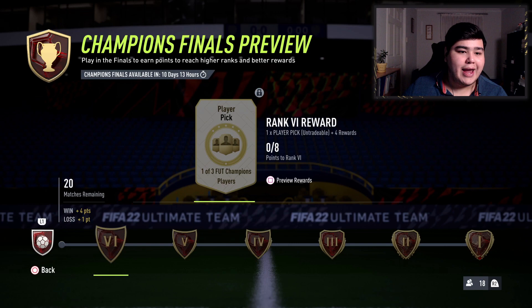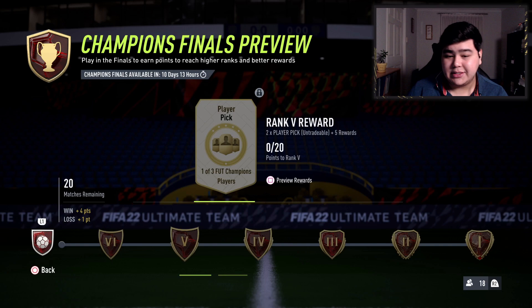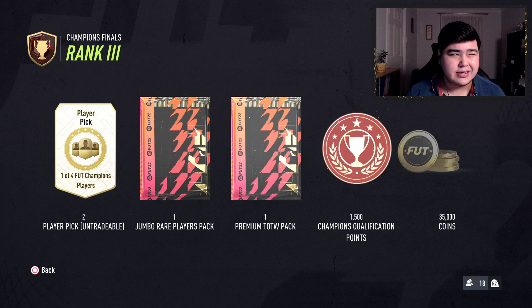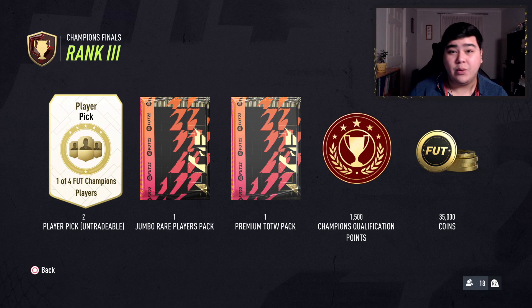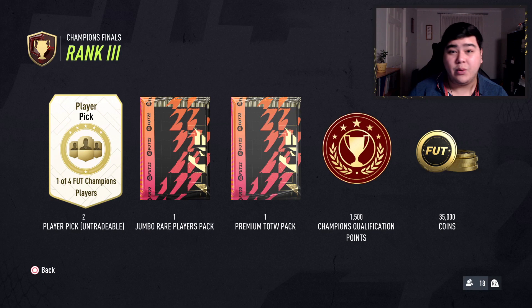Once in the Finals, the rewards are very good. Rank Three — around eight wins and twelve losses — gets you two red player picks, a 100k pack, and a Team of the Week pack. That's quite solid for eight wins. Rank One at the top gets mega packs, two red gold packs, and a Jumbo Gold Pack. The rewards across the finals are generally very strong, especially the red player picks.